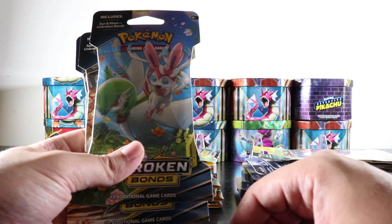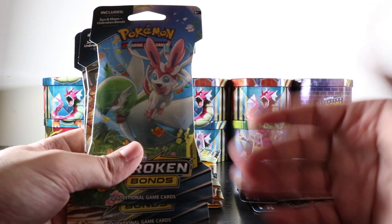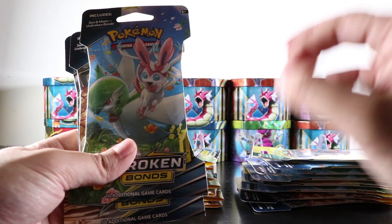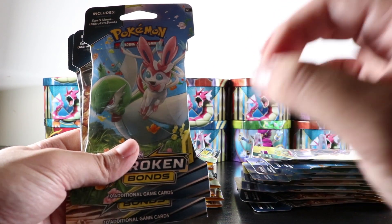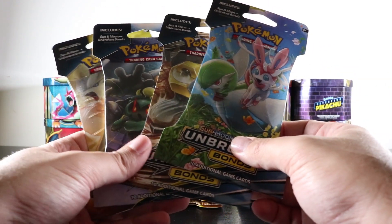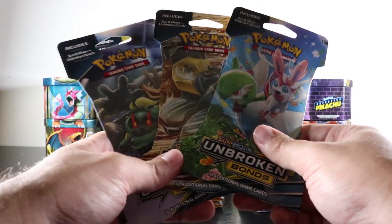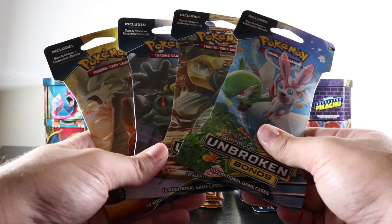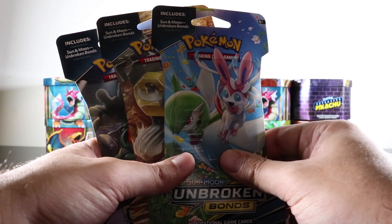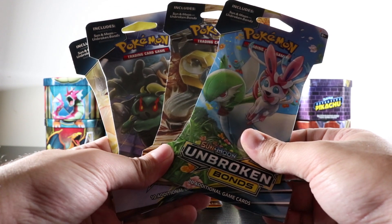Before starting this video, I want to say thank you guys for all the love and support you've been giving this channel. I really appreciate it — it makes me want to do more videos and more openings, and hopefully more giveaways so you guys can start this Pokemon collection journey with me. I went to Walmart and couldn't resist — I bought every single one of these loose packs of Unbroken Bonds. I want to pull that Reshiram Charizard or the Blastoise hyper rare, and I really want that Red's Challenge. Let's get straight into it!